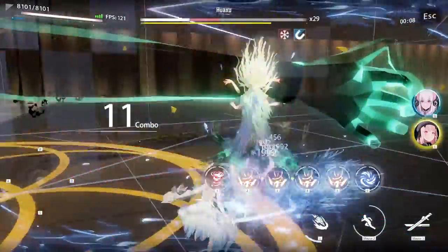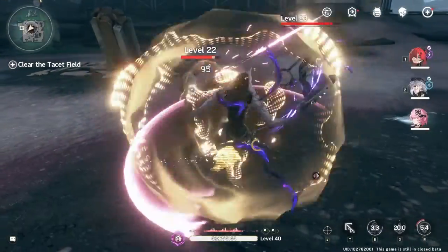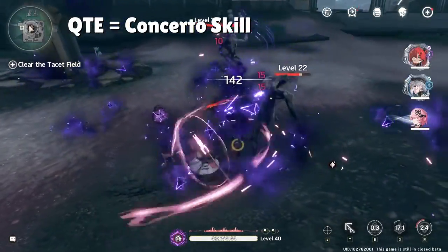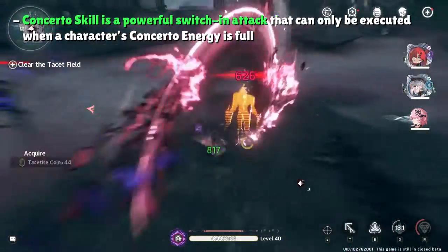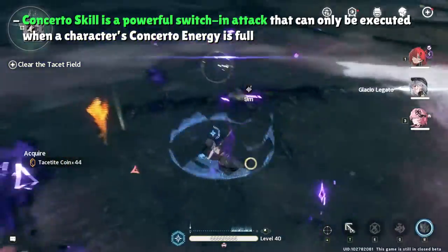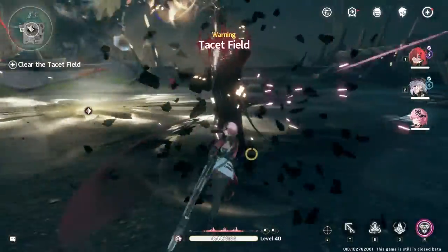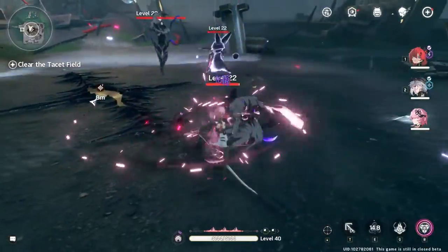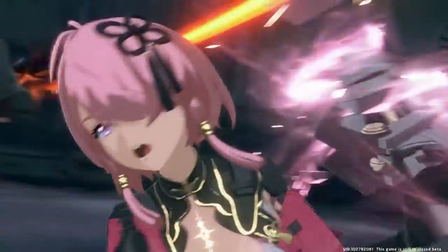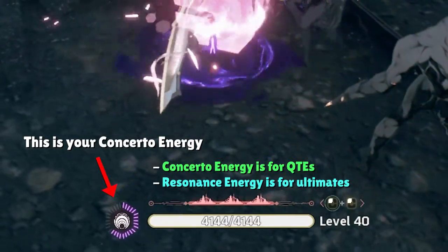If you've played games like Punishing Gray Raven or Honkai Impact Third, you're familiar with the QTE system. In Wuthering Waves, QTEs are referred to as Concerto skills. Your character's Concerto skill is a powerful switch-in attack that allows you to keep up DPS while switching characters and generate more resonance energy for the character entering as a result of doing damage. In order for your switch-in to be a QTE instead of a normal character swap, you must charge up the Concerto energy bar, which is located to the left of your health bar and is independent of the resonance energy required to cast your ultimate.